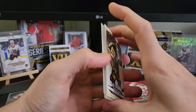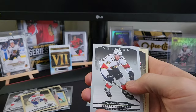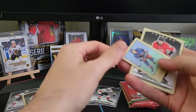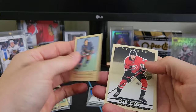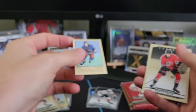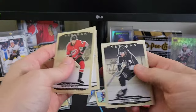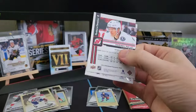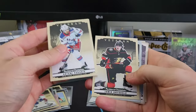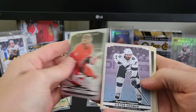Like a Gordie Howe, something just sick. Tristan Jari, Timo Meier, a silver of Carter Verhage, and a Braden Schneider — that might actually be a rookie for him. We also got Martinikas, Hellebuck, Milano, Kempe, Artemi Panarin, Drysdale, and a veteran of Frederick Anderson.